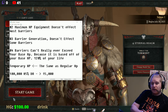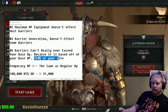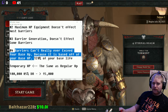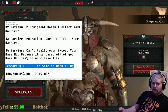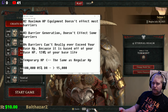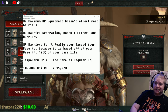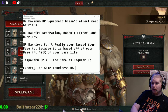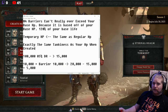I could have sworn I've seen some barriers that say 120% of your base life — maybe those barriers can go over it or maybe it's a special mechanic. But as clearly demonstrated by casting multiple barriers at the same time, there is a cap there. Barriers are basically temporary HP, the same as regular HP. Whenever you're utilizing a barrier, just think of it as giving yourself more hit points — it's not some magical force that's way tankier. It has exactly the same tankiness as your HP when created, and that tankiness is retained for the full duration.